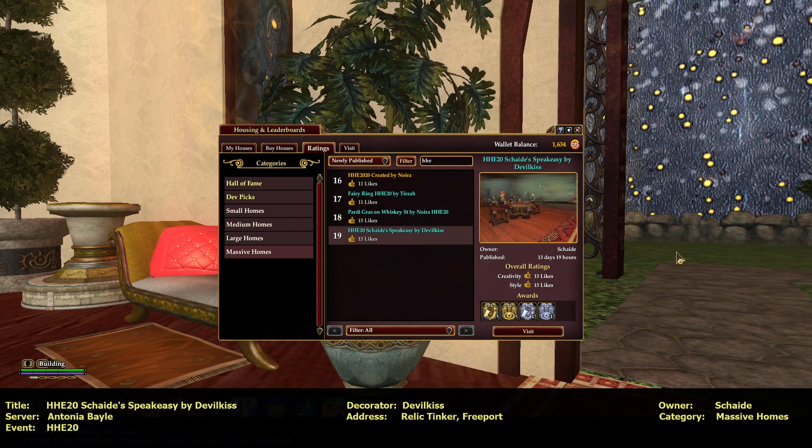Hi everybody, this is Building Inspector, a.k.a. Ocarina, a.k.a. Oki, and I'm touring another Holiday House Exchange 2020 house on the Antonia Bell server. It's published under Massive Homes, newly published, number 19, HHE20, Shades Speakeasy by Devil Kiss. The owner is Schade — S-C-H-A-I-D-A — it's on the Freeport side and it is a Relic Tinker House.